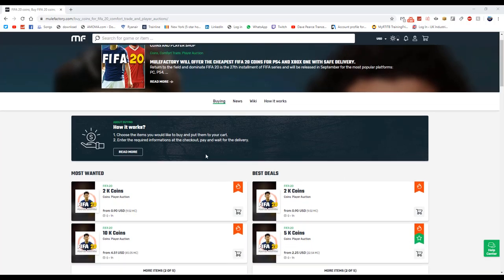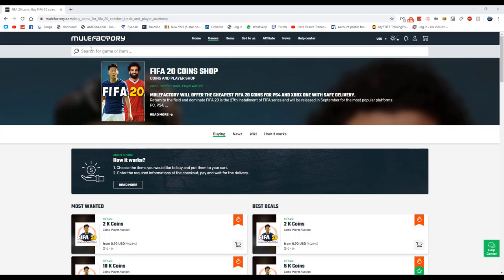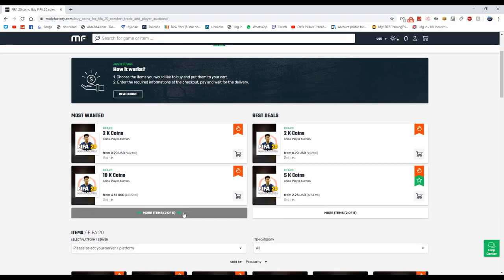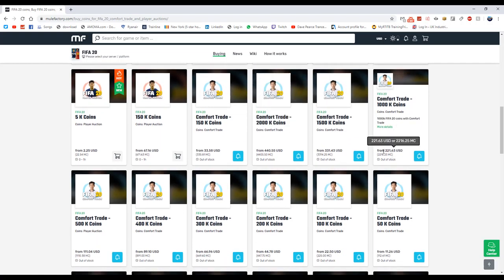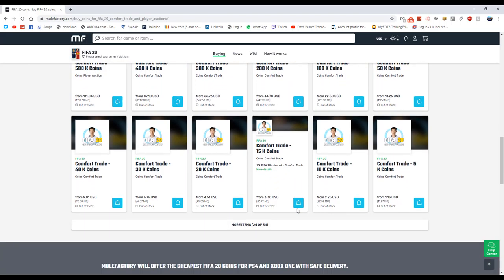For any cheap FIFA points, coins, or anything like that, go and check out MuleFactory.com — the link is down below in the description. Use code 'OwenFIFA' at checkout for a discount. They sell loads of different coin amounts, ranging from around 2k up to 150k. Prices are quite high right now due to FIFA just coming out, but make sure you check them out.